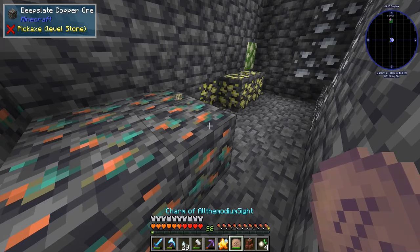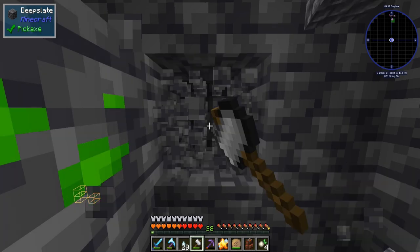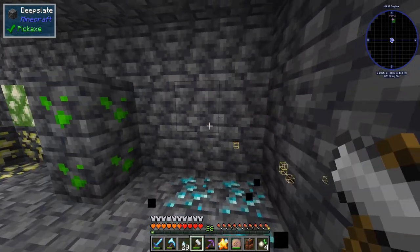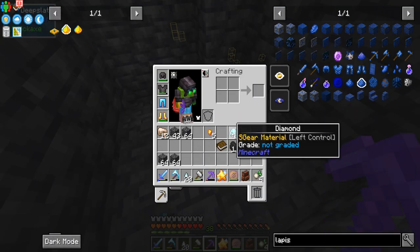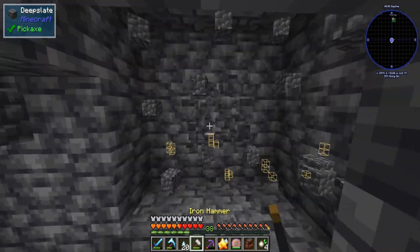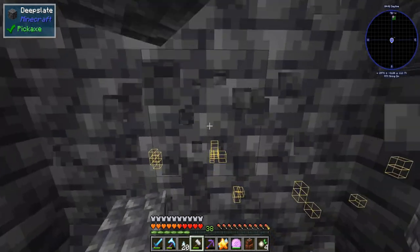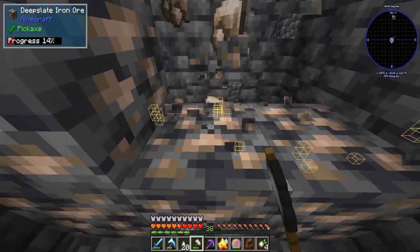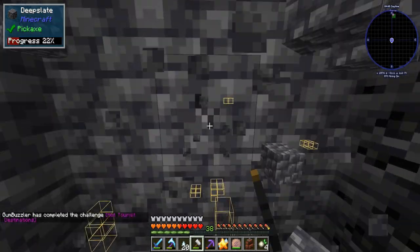Let's give this thing a crack here. So we have fortune two plus the other thing. We got a couple other tries, so I'm not too worried about it. But yeah, this is definitely the right Y level. Diamonds! Wow, that was a lot of diamonds. Holy crap, we got 41. There's a lot of aldimodium here. Okay, so I'm going to go ham on these.